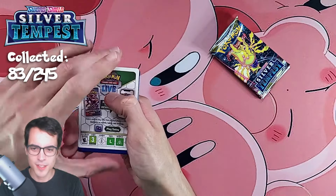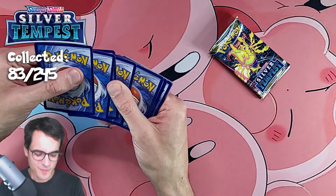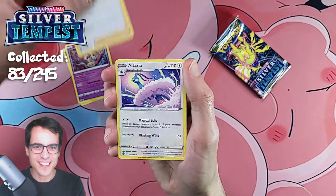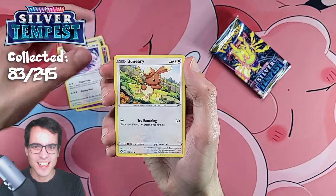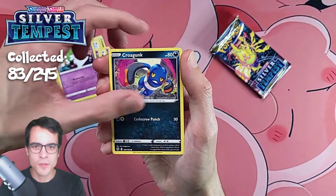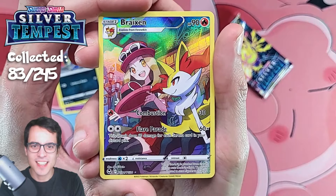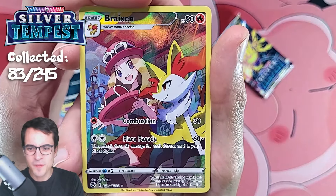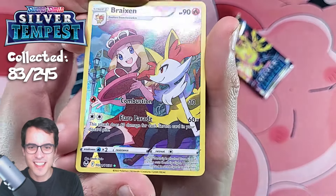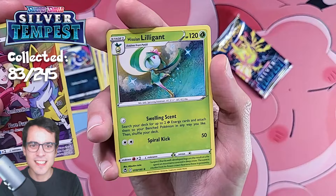The code card on this one is at the front — this is so weird. Bundle Pack 4: Steel Energy, Jynx again so creepy, Brandon, Altaria, Buneary, Drowzee, Spinarak, Ralts, Croagunk, and a Brakes Trainer Gallery card — that's very cool, very cute. And a Lilligant, not holo.